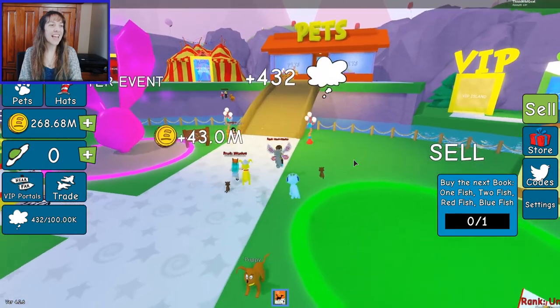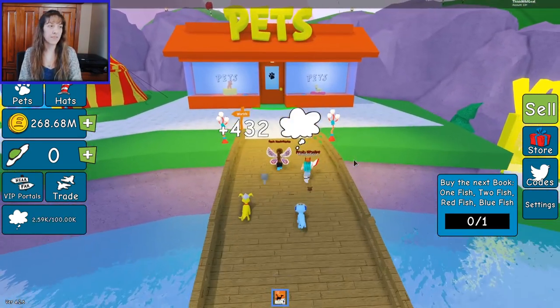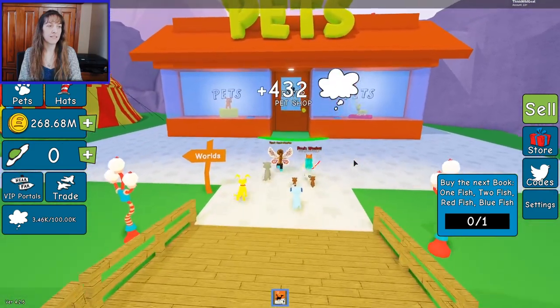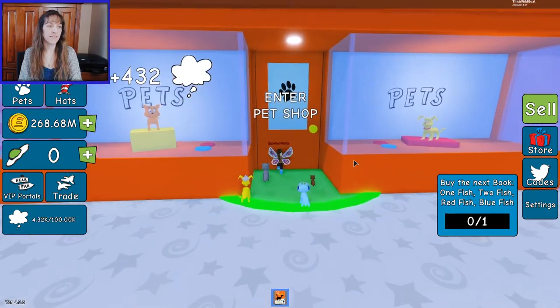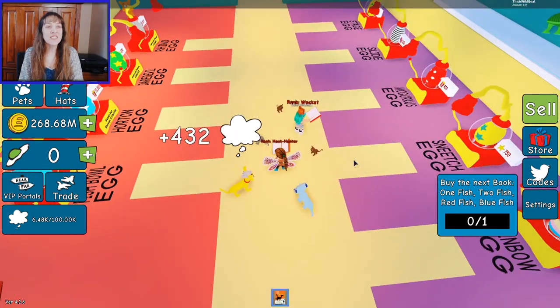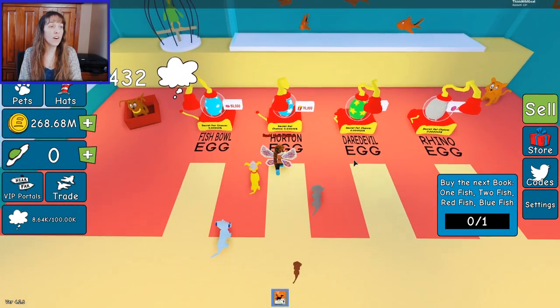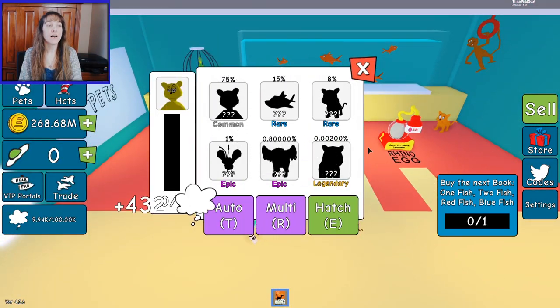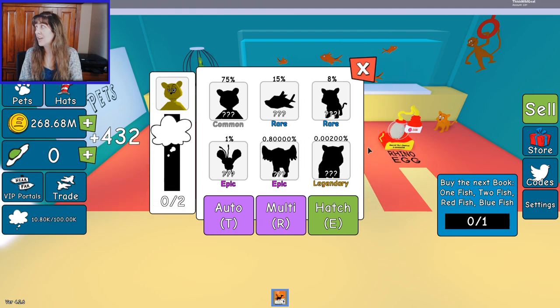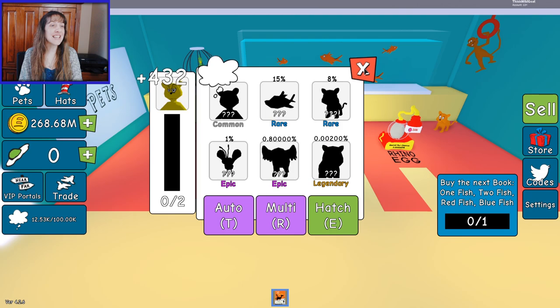Can you go across the bridge? Because I want to know which pet I should get first. There are Sneetch eggs, Rhino eggs, and Horton eggs. You can get Horton — here's a Who! Wouldn't that be amazing?